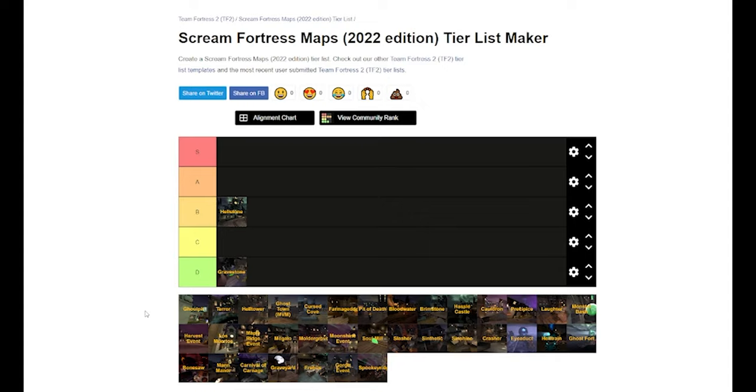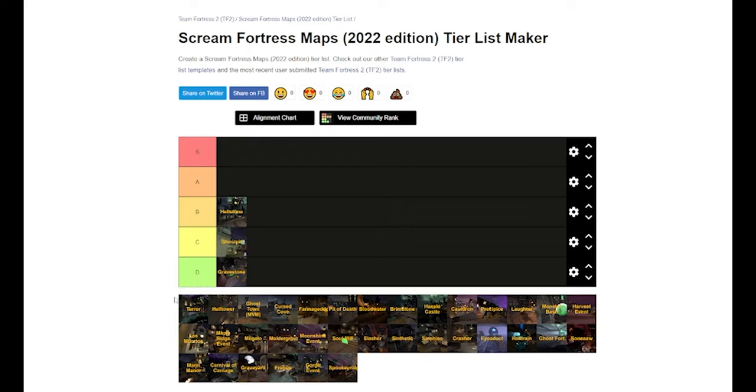But they don't explore a lot with it. There's not much that changes on the map that makes the Halloween aspect really shine. Comparing Manor versus Mountain Lab — Manor has an entirely different play style than Mountain Lab, and that's what really sets it apart. For Ghoul Pit, I think it's solid and I really like Halloween payload maps, but I'm sticking it in C tier. It could be better.